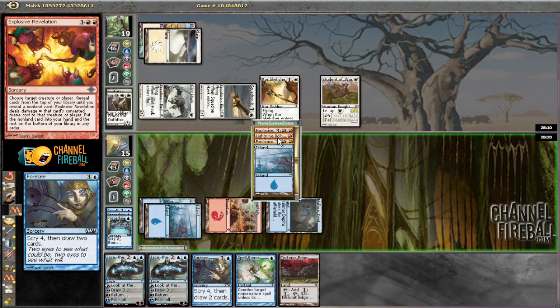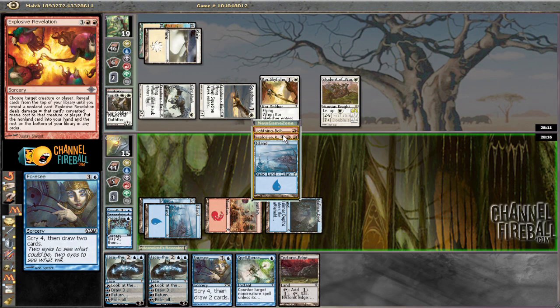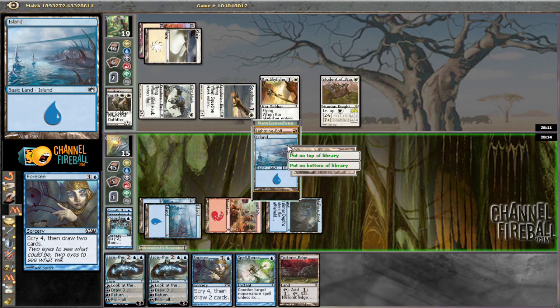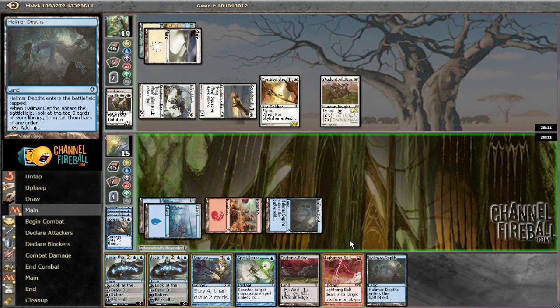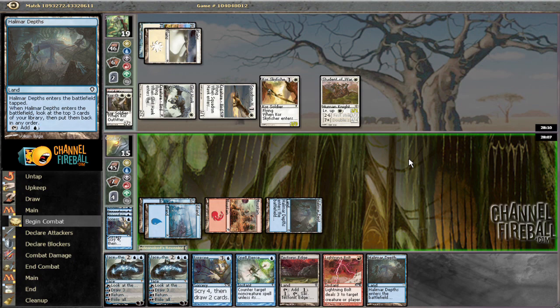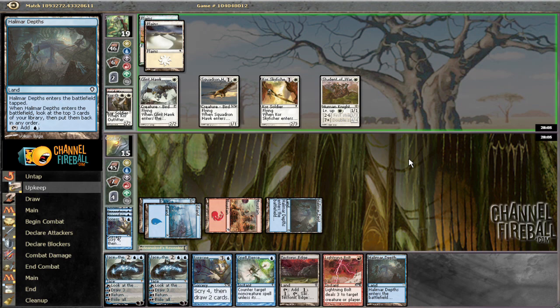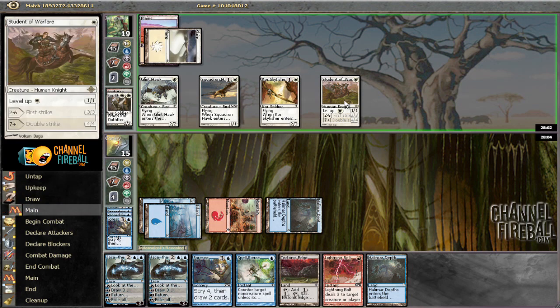We have Lightning Bolt and Explosive Revelation, so we're going to put those on the bottom. We already played a land, so next turn we're probably going to be bolting plus Foreseeing again, or Bolt plus Jace is probably fine too. We're going to take a ton this turn - three, five, probably eight.